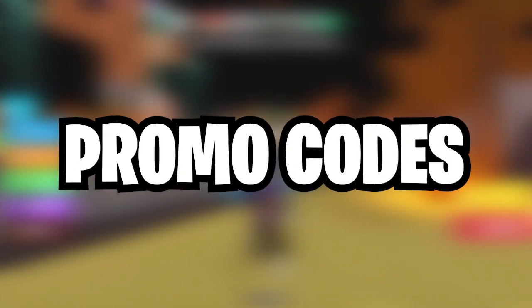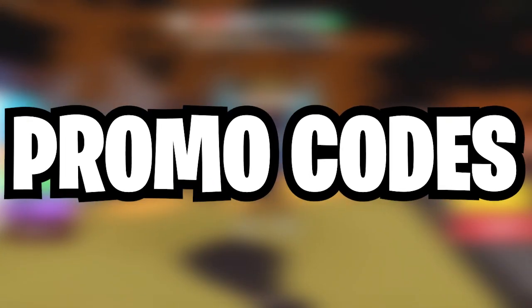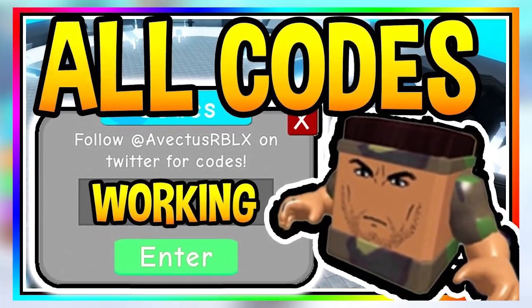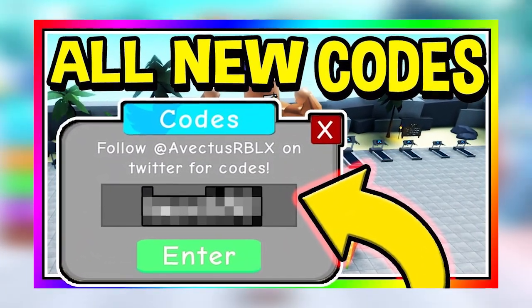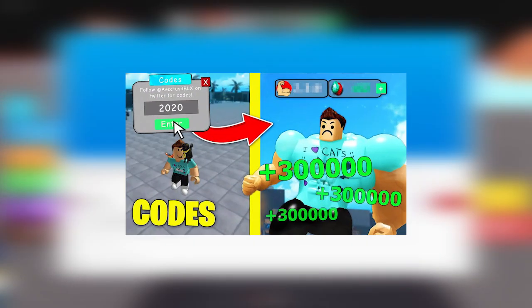Roblox Weightlifting Simulator 3 codes. Weightlifting Simulator 3 codes can give items, pets, gems, coins, and more. When other players try to make money during the game, these codes make it easy for you and you can reach what you need earlier without leaving others behind. Here is a list of all the different codes and what you get when you put them in.